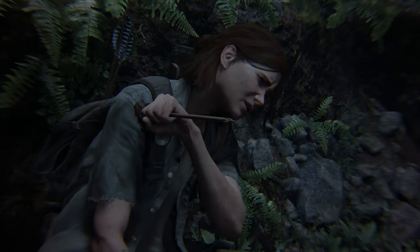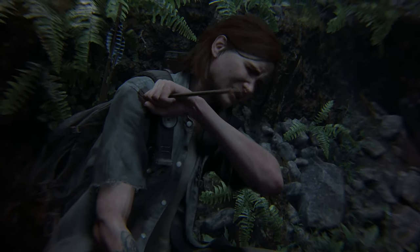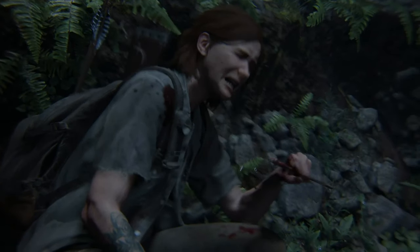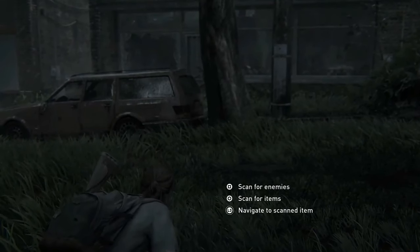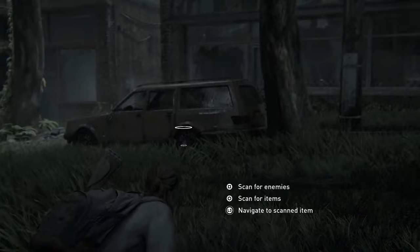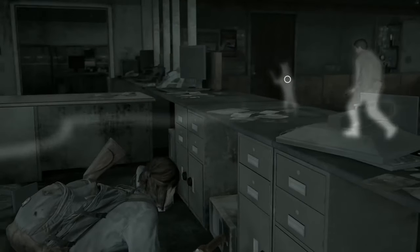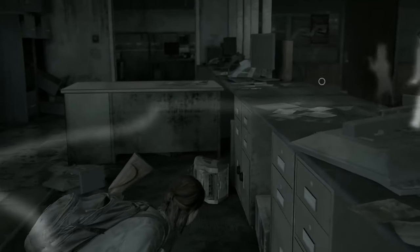Next is listen mode. There are a couple of new things to know. First, if an arrow is stuck in you, it will prevent you from using listen mode until you manually pull it out. Second, you can now scan for items. And last, you'll be able to see Ellie's scent trail, which is helpful when you're trying to avoid dogs.